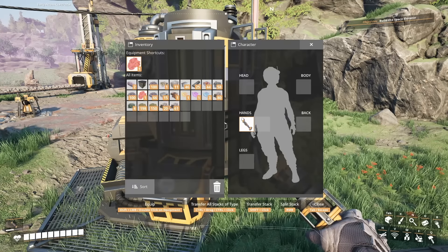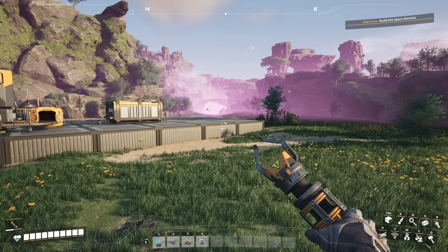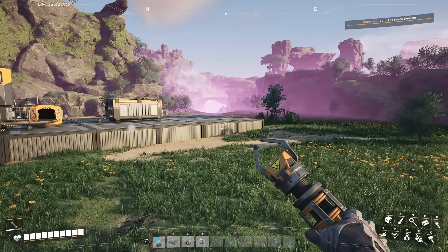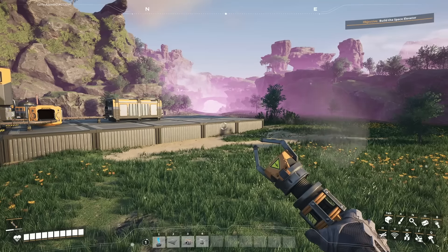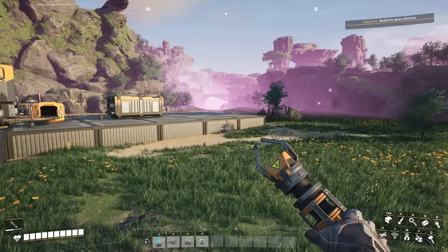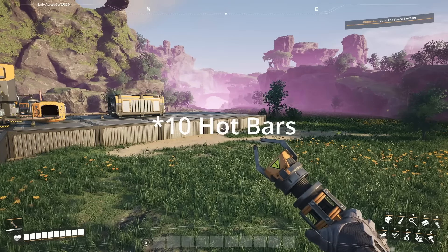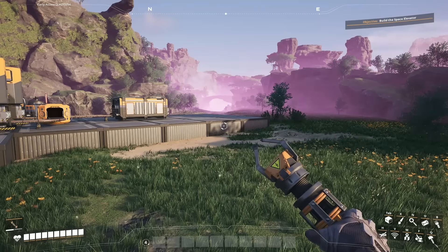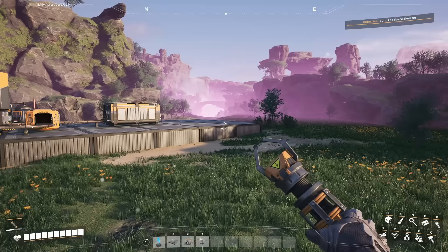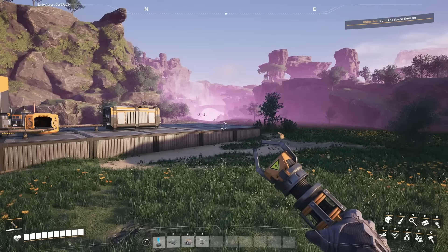You can split stacks in your inventory. If you right-click a stack, it will split it in half. But if you want to split into specific numbers, hold down the right mouse button and you can change the amount — say, a stack of 20. That's going to split it into 20 and 61. Very handy.